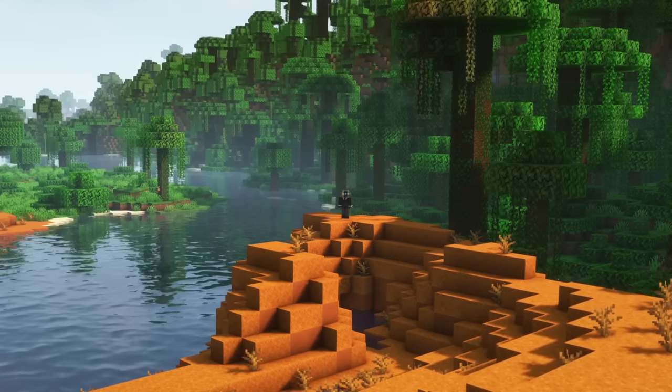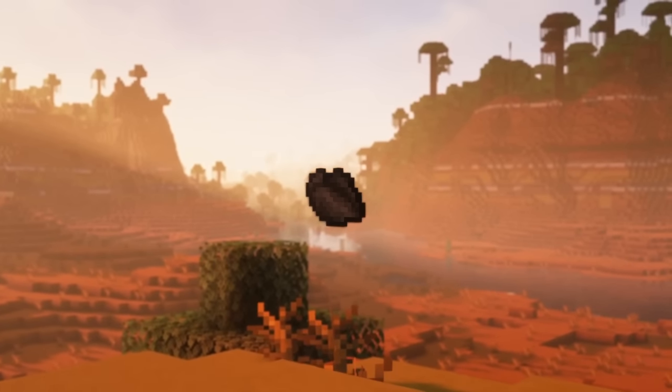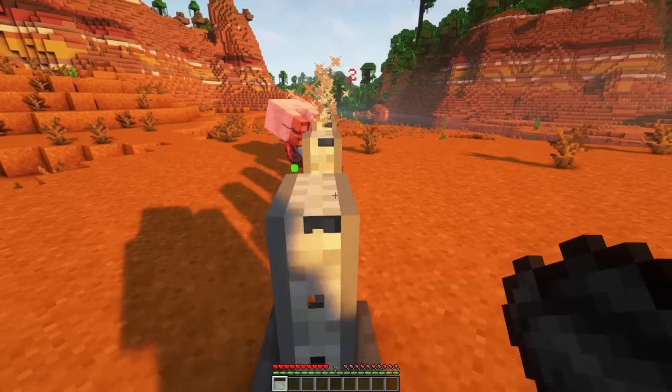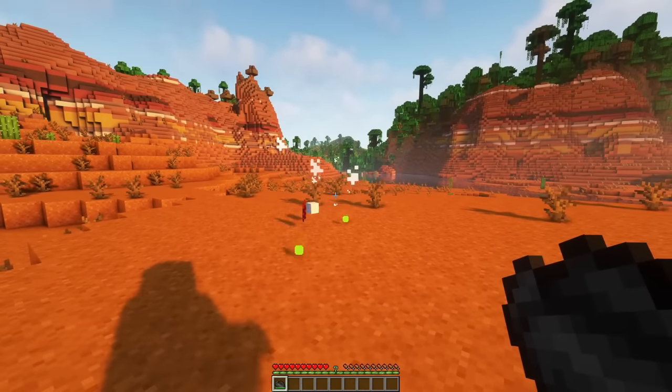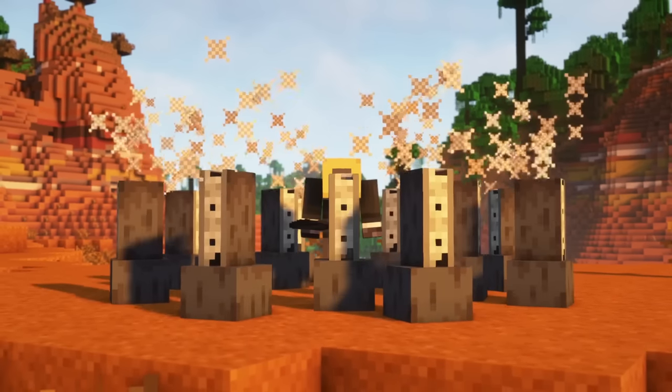When killing an Evoker, you can now obtain a Conch of Conjuring. When right-clicking with this item in front of you, a long row of fangs will appear out of the ground, which will deal 6 damage. When right-clicking directly below you, a circle of these fangs will appear around you.